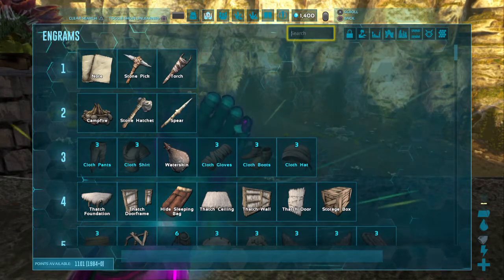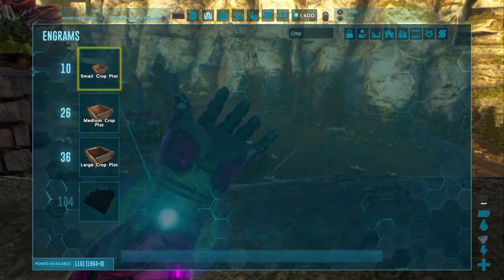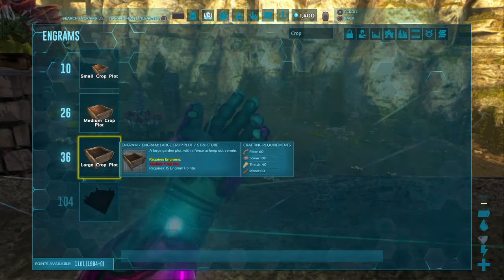The Plant Species X turret will only cost you 60 fiber, 100 stone, 40 thatch, 80 wood, one Plant Species X seed, and fertilizer.